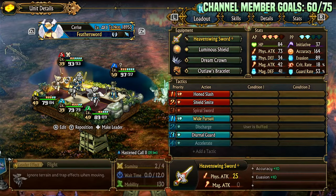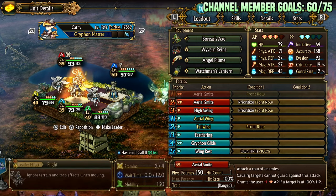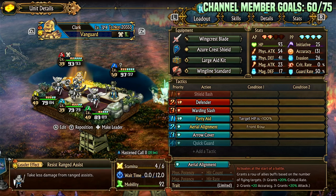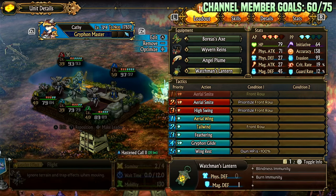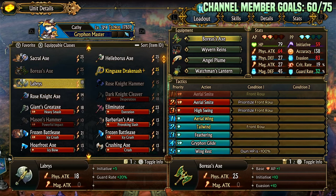That's it for this one — pretty fun team. I had a great time theory crafting it. I really wanted to get hone slash working and knew I needed some kind of row cleave. The row cleave can be anything, but it really combos well here because wing line standard also buffs your row cleave — 20 crit rate and 20 attack is not a joke, especially when you're running gambler's coin by default.